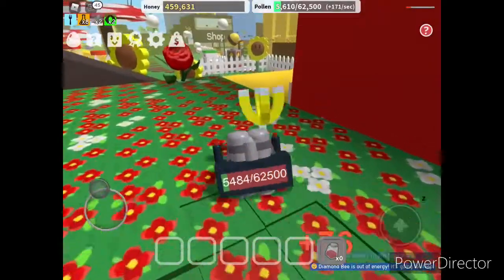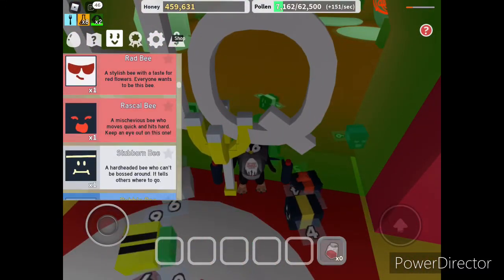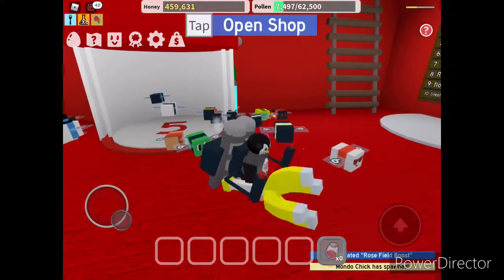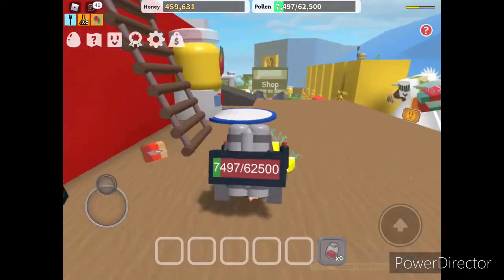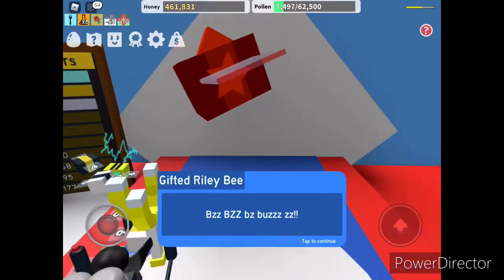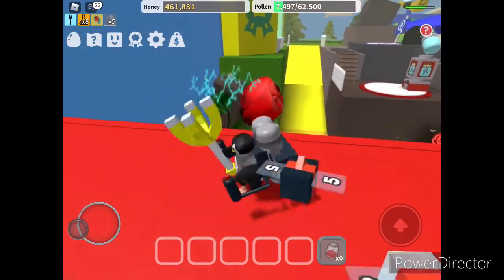Next to the rose field, we have this area where you have to have four red-type bees. As you can see, we have different types of bees with red stuff around them — that always means it's a red bee in this area. Basically, you have to be a member of the group, which costs no Robux, but you get a lot of stuff from the dispensers. I'll link it down below so you guys can join. Also, there's a royal jelly over there that I'll try and collect.